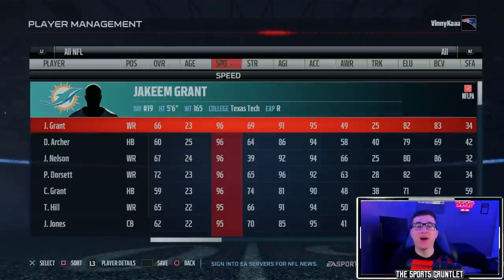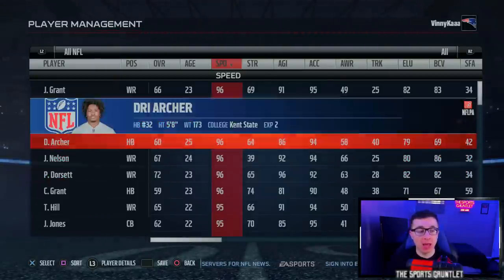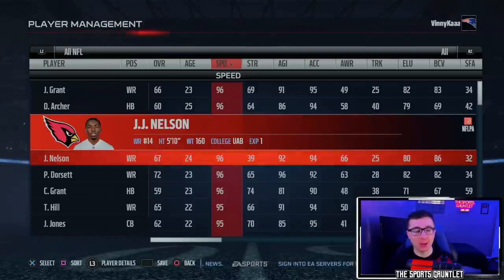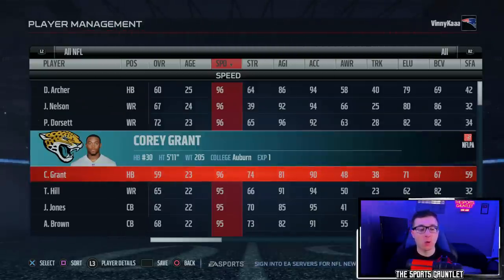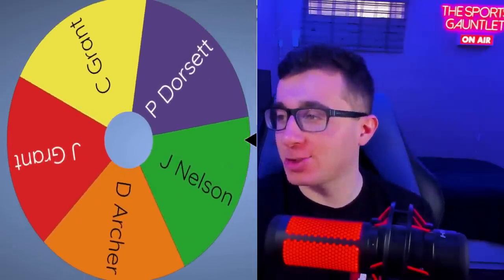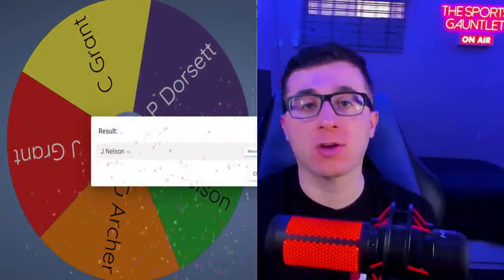For Madden 17, we have a five-way tie with five players at 96 speed: Philip Dorsett, Jakeem Grant, Dri Archer, JJ Nelson, and Corey Grant. Whatever the wheel says goes — and it's going to be JJ Nelson of the Arizona Cardinals.